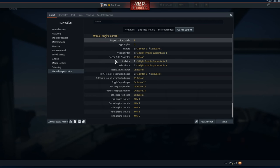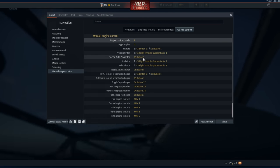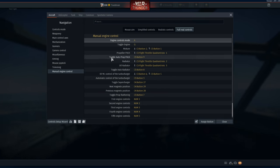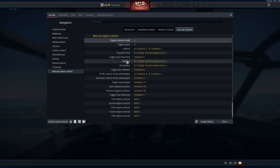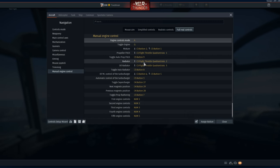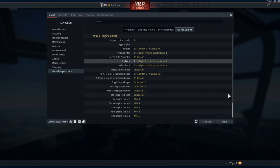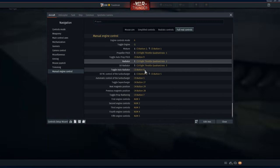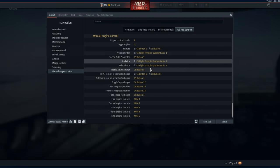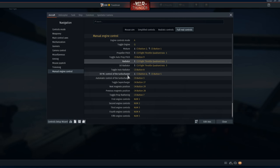When you press that, some planes — like most of the German ones — will still have an auto prop pitch. If that's the case, if a plane has auto prop pitch, I never adjust it, I just leave it in auto. I'll show you the mechanics later, but if you want to adjust it manually you press another button: toggle auto prop pitch. I've got a throttle quadrant with three throttles — propeller, radiator, and oil radiator — on an axis slider.